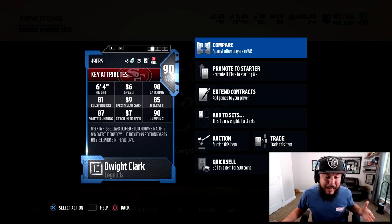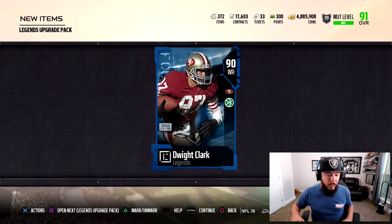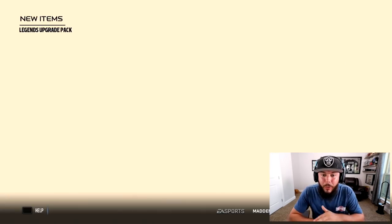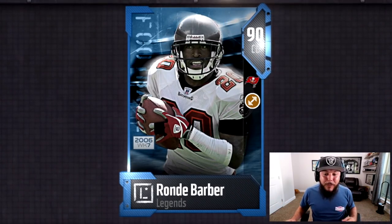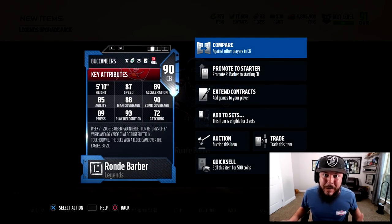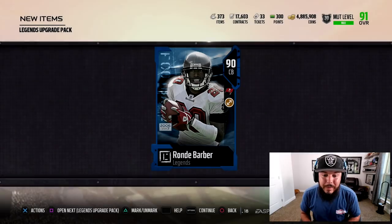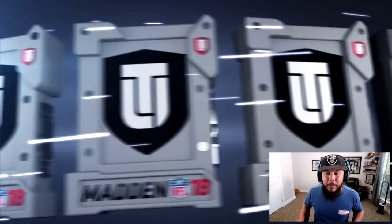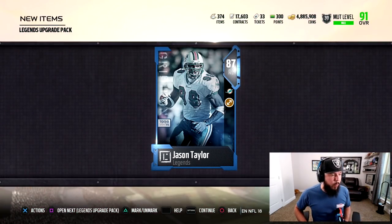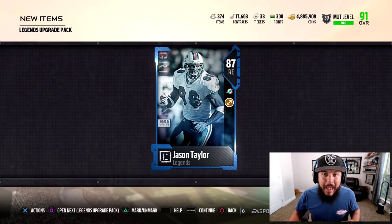The first one is a 90 overall Dwight Clark — brand new legend added to the game. 86 speed, 90 catching, 89 spectacular catch, 90 jumping, 87 overall. First one's a banger! The next one is 90 overall Ronde Barber. Two really good legends that people are gonna want. 87 speed, 89 acceleration, 90 zone, 93 play recognition. It was worth the 45 minutes.